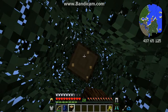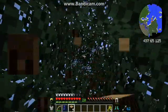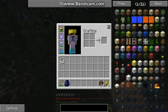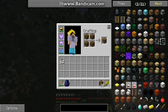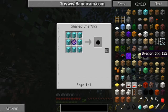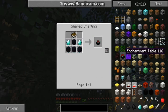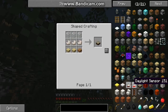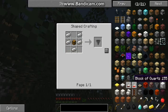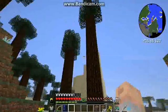There we go, crafting table. What is this — a dragon egg? Wow, that is expensive. Can we make the end portal? No. Can't make the end portal. Can we make the command block? Daylight sensor — oh that's how you make it, another quartz. Hopper. Heat sand, heat sand. Okay, now we have a crafting table.